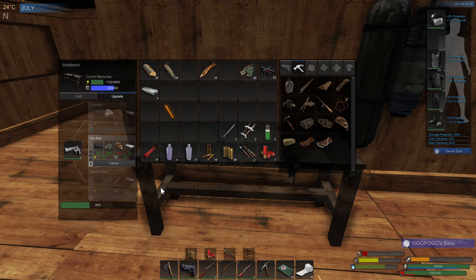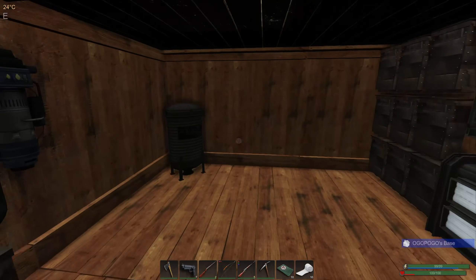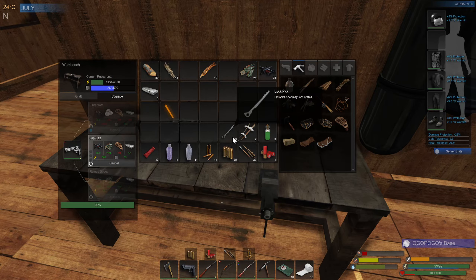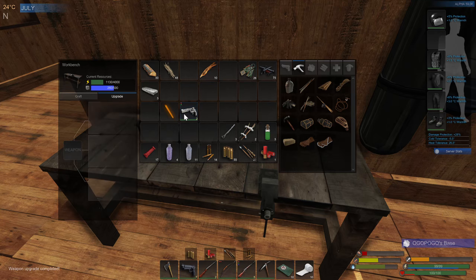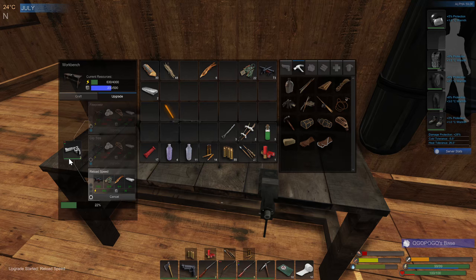Then we're going to get out and do a little bit of looting. I got to get some nails rounded up to take with us over there. I've got almost 500 but we need a crap ton of them - we're going to build a pretty decent sized base over there. We got the last one - reload speed - and then that'll be done. We'll put this guy away till we head down.